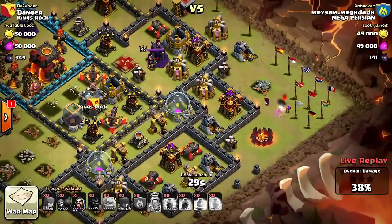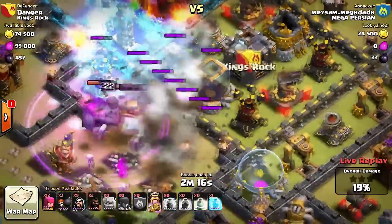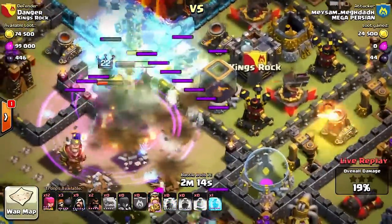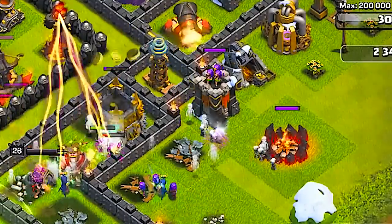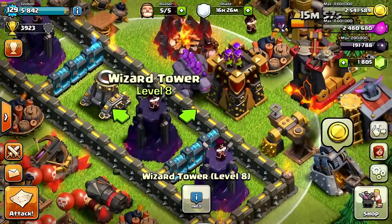Archer Towers are also really good at dealing damage against Golems and Heroes. They also shoot both air and ground units, which makes them one of my top favorite picks on the list.